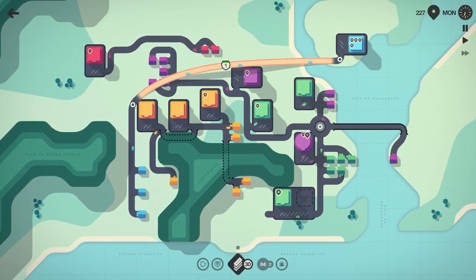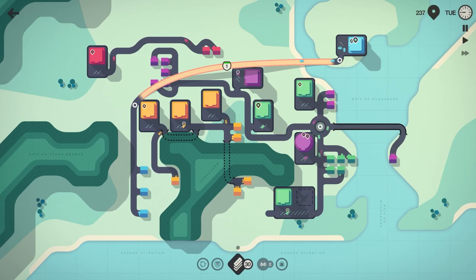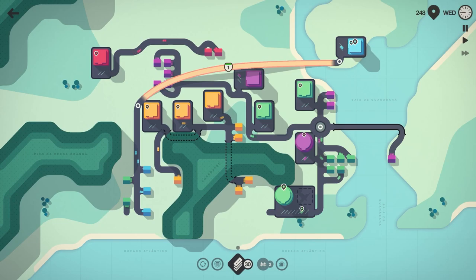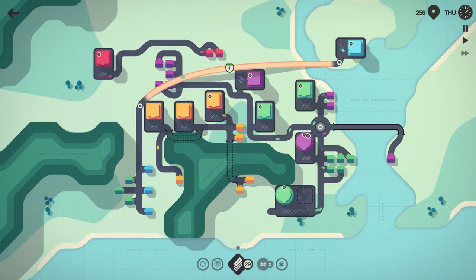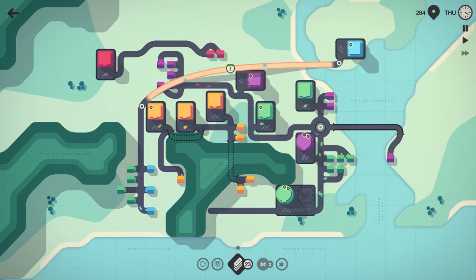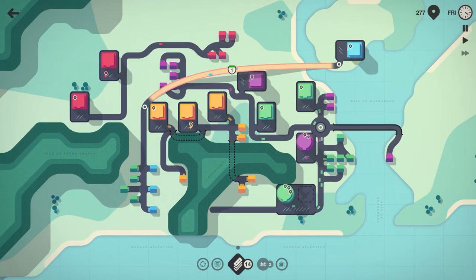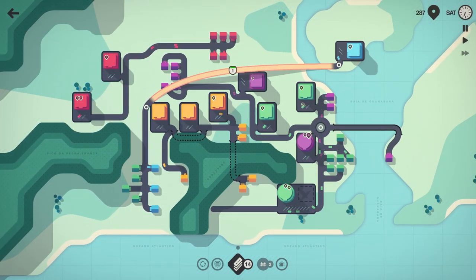Those light blue cars will travel up north, hit that motorway, swing over to the light blue shopping center, grab their groceries and come back — six cars for just that one shopping center. Now we have our first super shopping center — the green one — but luckily there are quite a few green homes right in the area. What I'd like to eventually do is get a tunnel and tunnel through, but we'll hold on and see if we get one at the end of the week.